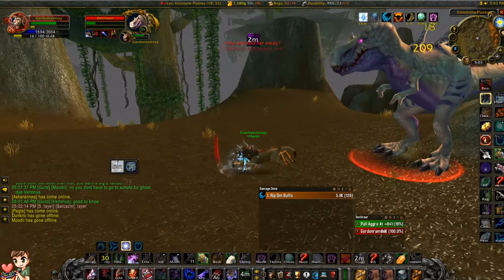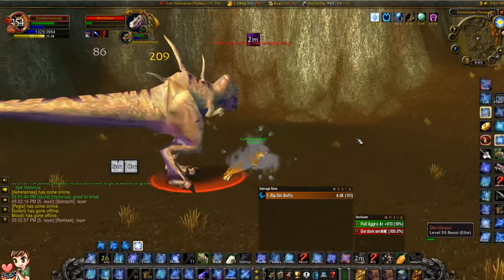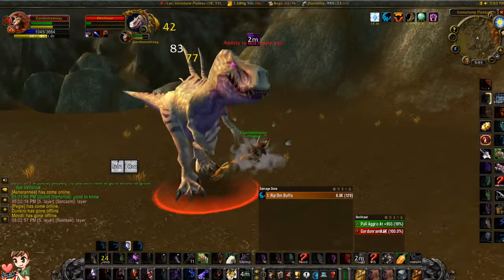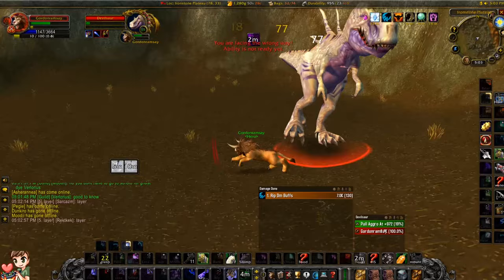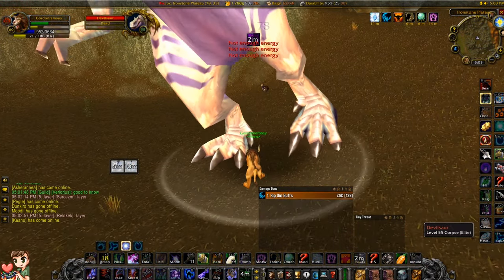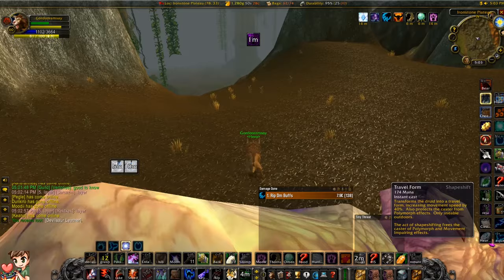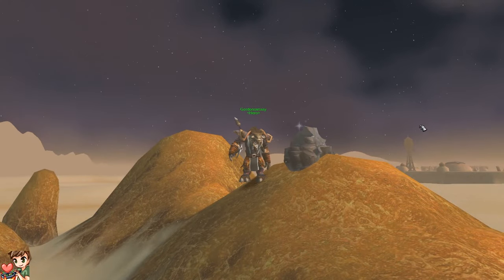Mining is probably the second easiest profession to get all the way to 300. Most people agree that skinning is the easiest profession to level up. Mining is a very close second because a lot of your early levels you can actually get straight off the auction house — you can just purchase the ore and smelt it for your skill points.